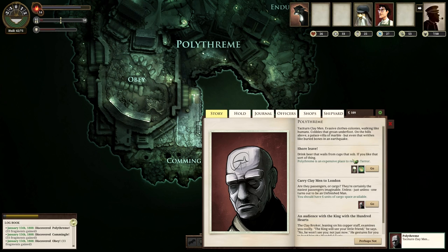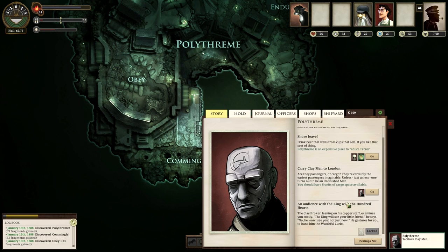You're drinking beer from cups that sob — that's what it says right there. Do you want to drink from a cup that's crying? I'm going to feel like I'm molesting this beer mug. My beer stein should never cry. I feel it should be excited that I'm drinking from it. It should have a little fist of its own that's also hoisting an even smaller beer. That's what would make me blow off some terror.